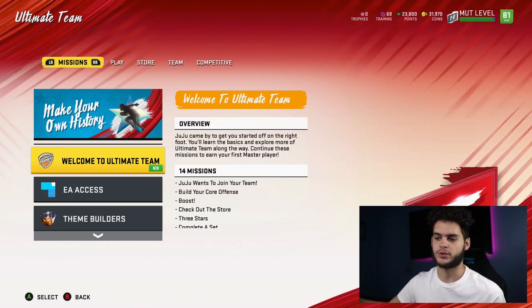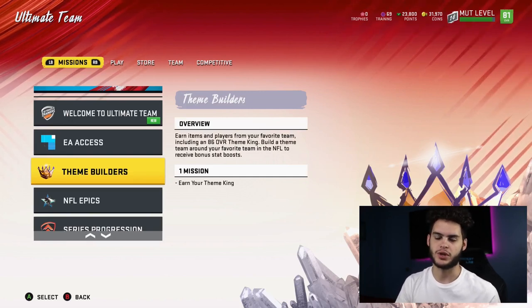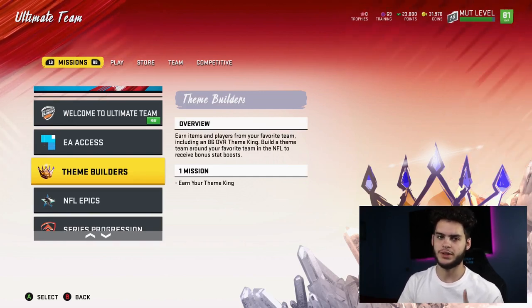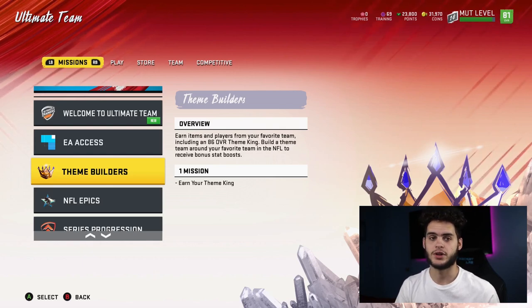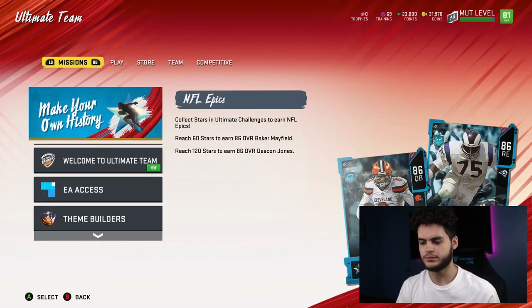The theme builders, by the way, are a little tricky — I have to explain how they work. It's not just like you do it and you get the player; it's kind of a grind and you only get 10 choices, but they're very good options to keep in mind. So to start off, you have the pre-order packs — you get one 82 elite from any team.